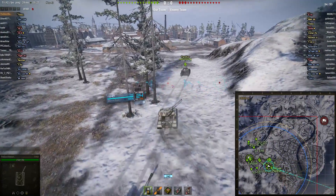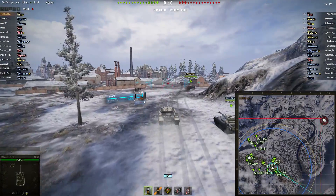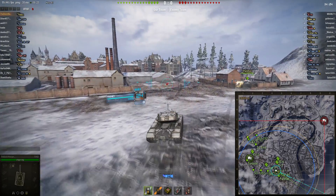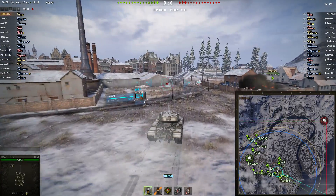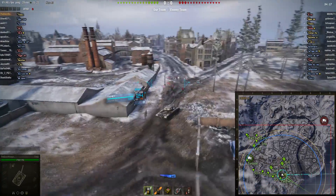Here the Dutch Ranger gets pit maneuvered by an Object 704 and his team, but whatever. Like I said, the Dutch Ranger likes his American tanks, mainly mediums. And here he is driving in the T-54E1.